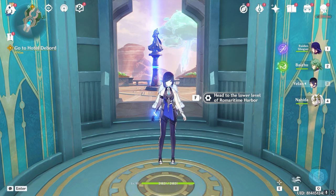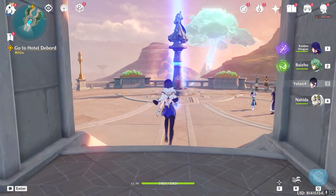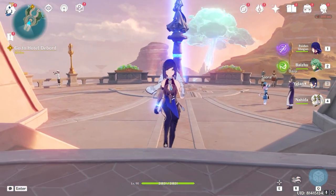Ryo Tesli is purely based on HP percentage. The higher his HP, the more damage he deals. The less you deplete his HP, the higher the damage — the same concept as Hu Tao. Thank you guys for watching this video. I hope you get a good idea about Ryo Tesli.